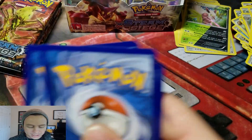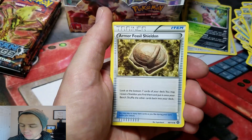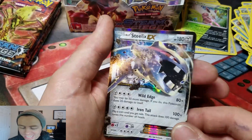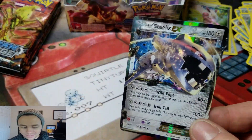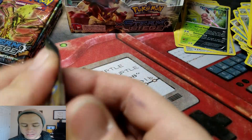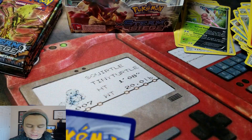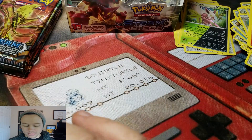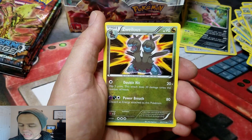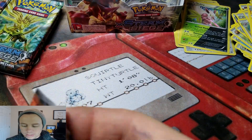I know I've gotten three in a box, but four is crazy. Next pack: Greedy Dice, Skiploom, Armor Fossil Shieldon, Bergmite Reverse — no way! And a Steelix EX. I just opened a Fates Collide Booster Box yesterday. Special Charge Reverse and a Probopass.